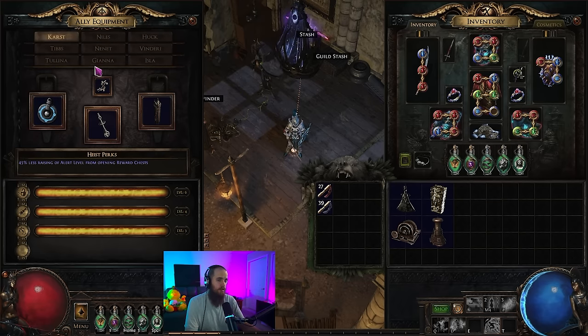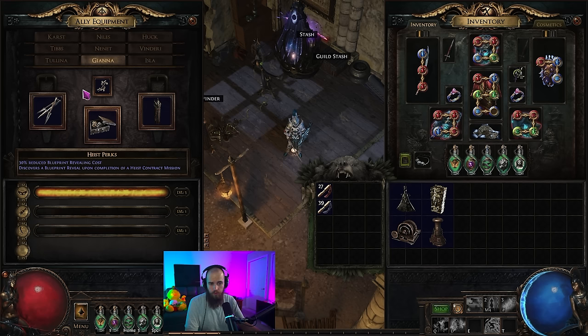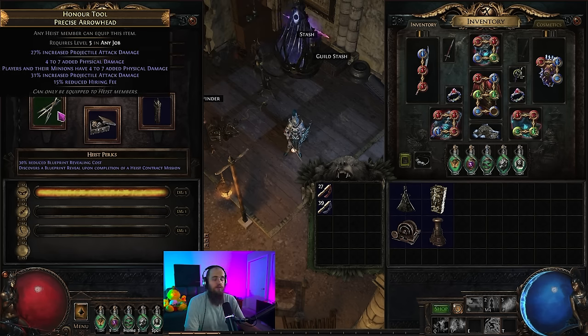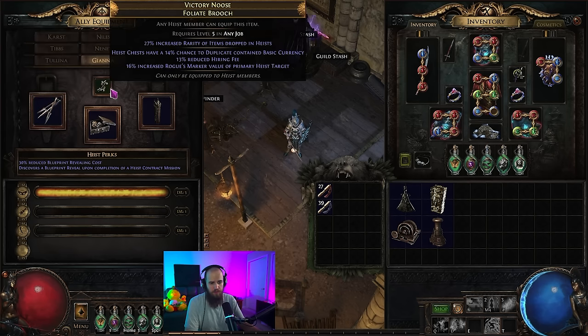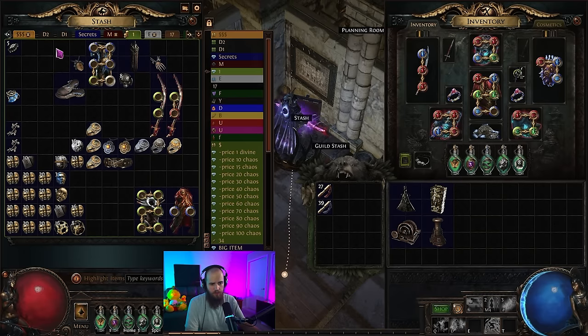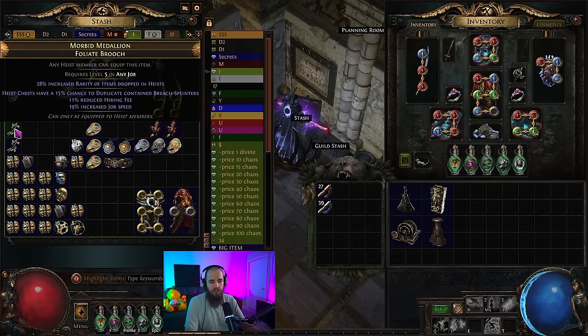The next step is gearing the rogues. The gear is actually relatively important, particularly on Gianna if you are going to be doing contracts with her, because the contracts you're mainly going to do are deception contracts and Gianna is the best for this — she gets reveals and she's the best at deception. A lot of people find the process of gearing rogues extremely tedious, and it can be expensive because people don't really sell these base items.